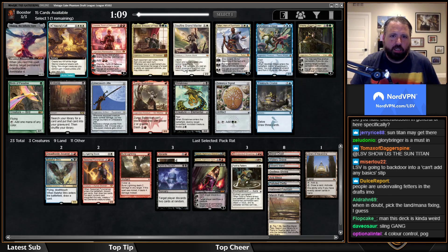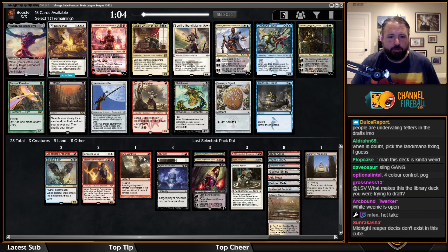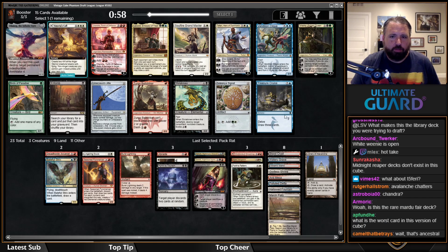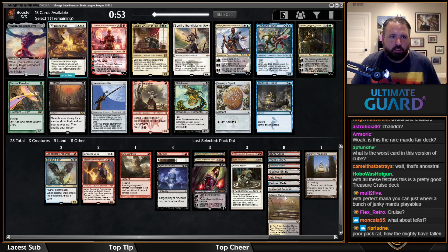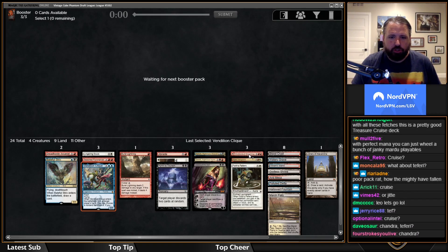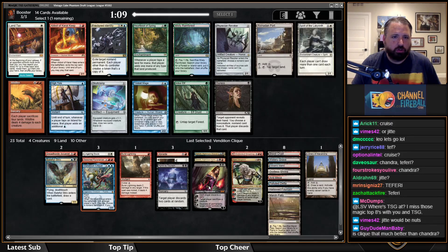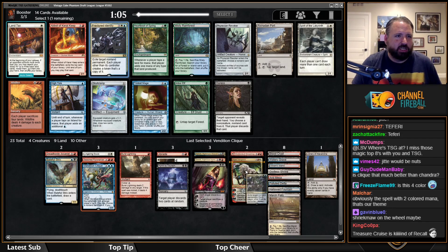I'm going to be pretty happy with Vendilion Clique — not Leovold this time. What makes this the Library deck is mostly cheap interaction. What else could I possibly take other than Vendilion Clique? Cruise would be good but it wheels a lot. Teferi is not bad, but I'd rather have a cheaper card. We're taking Vendilion Clique. Chandra's good, but I'd rather just take slightly cheaper cards.